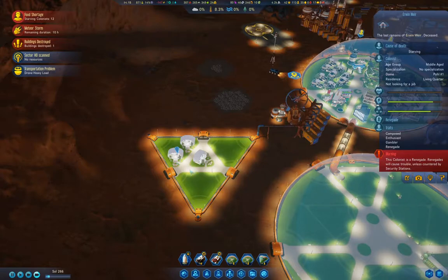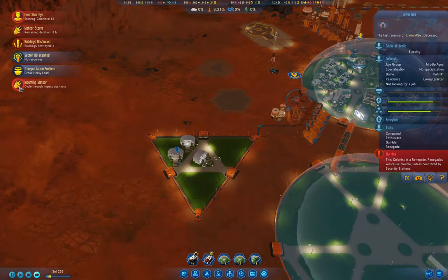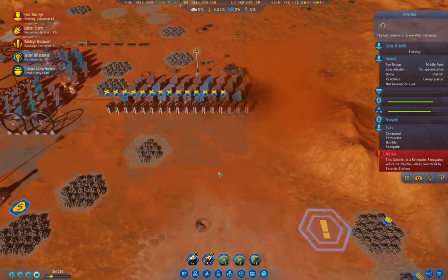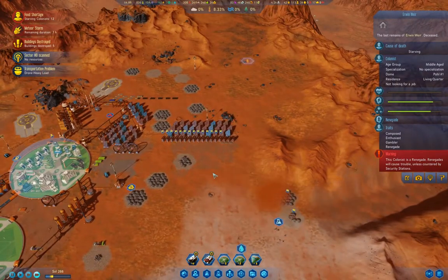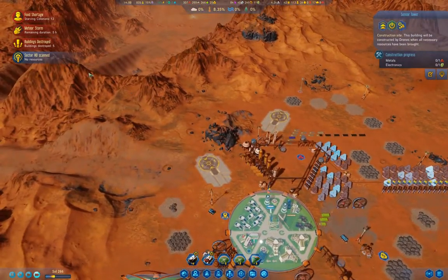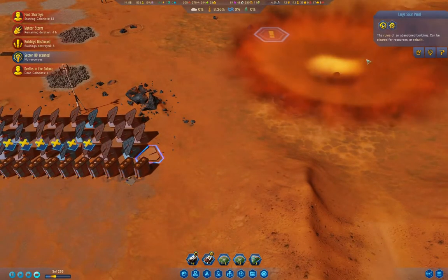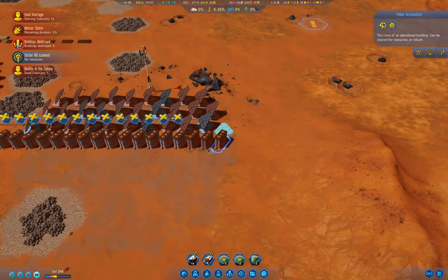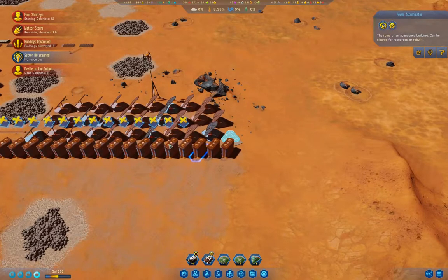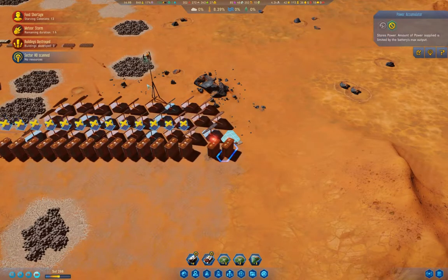We should have more renegades starving over here for a while. We had another export. That's probably going to take out a battery — or not. The colony should be mostly out of danger, so I should be able to go in here and rebuild that. That's a power accumulator — it was off. I can just clear those.